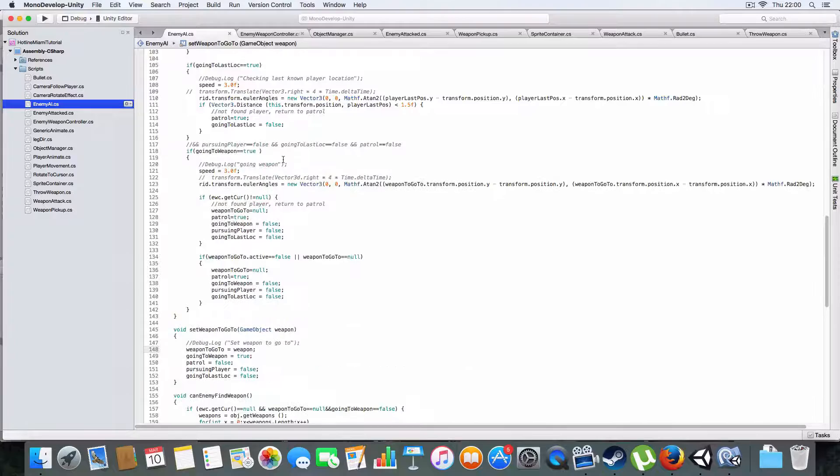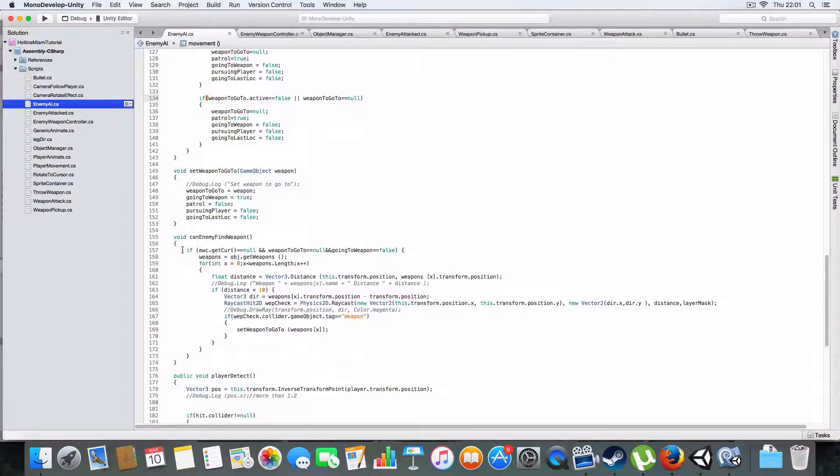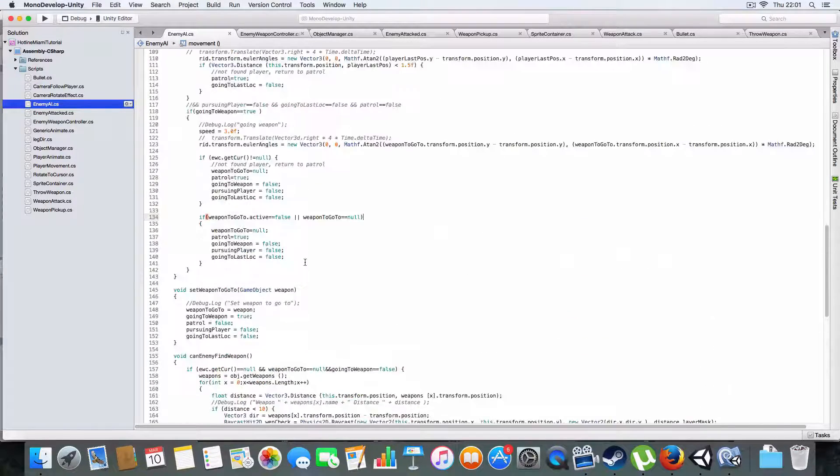On going_to_weapon, when it's true it changes the speed to three, rotates towards the weapon's position using rigidbody transform euler angles. It has two conditions: once it's picked up the weapon it'll just go forwards and rotate towards it - eventually it will reach it - then set weapon_to_go_to to null and return to patrolling. But if weapon_to_go_to is not active anymore or is null - for example when another enemy or the player has picked up the weapon - it will go back to patrolling and set weapon_to_go_to to null.